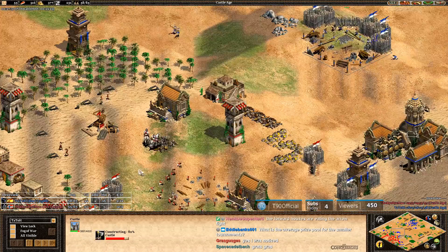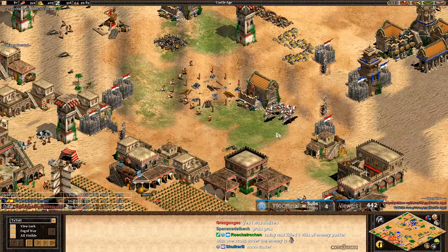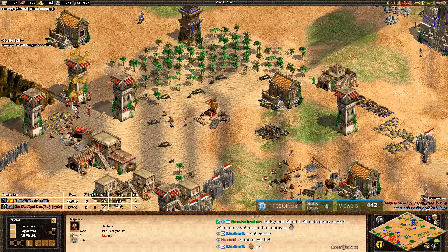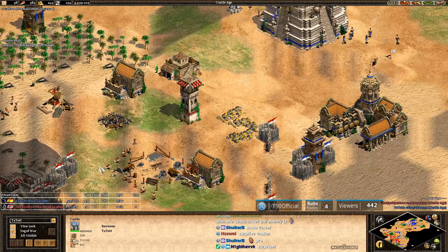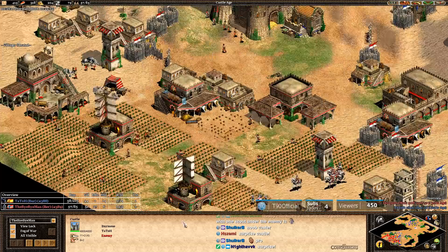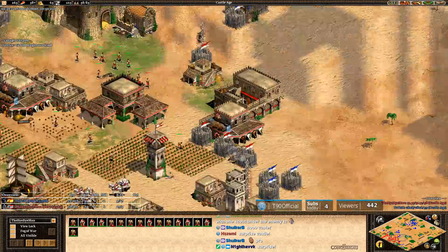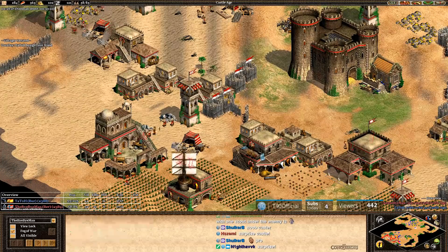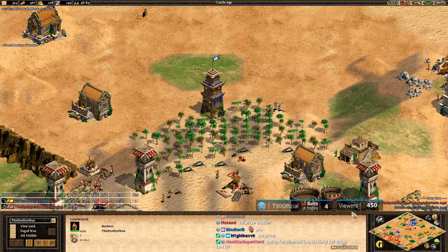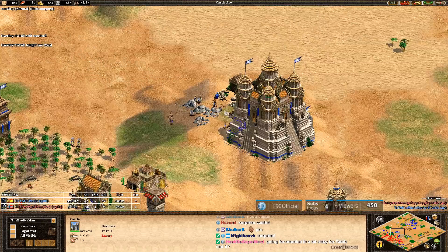Yeah, MBL really needs wood. He could conceivably delete the wall on the left side and go out to that little oasis on the edge of the map, but he needs more than that — he just needs map position right now. He's so smothered in his little cage here. Tato sees that castle going up for MBL. MBL also sees Tato's tower. MBL has a few knights at the moment and he's going to make camel archers. He actually has the build lead, which is incredible, because you can put almost his entire base on one screen. He needs to take that tower out behind his woodline.